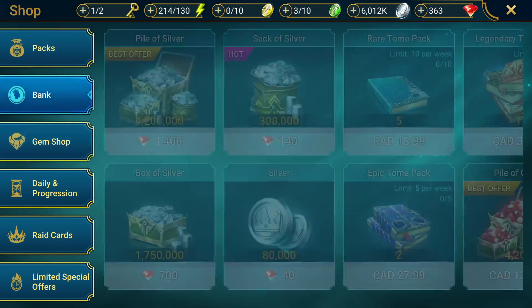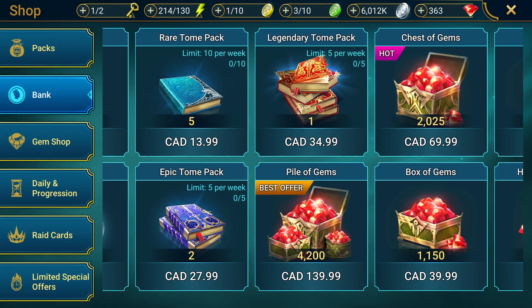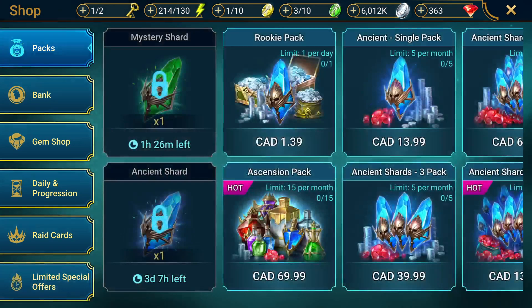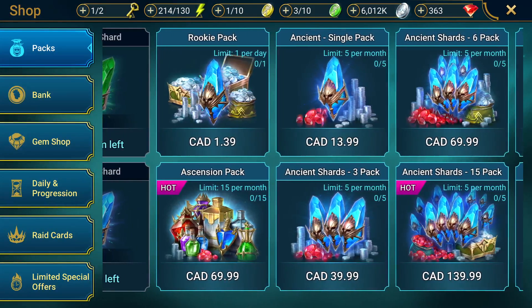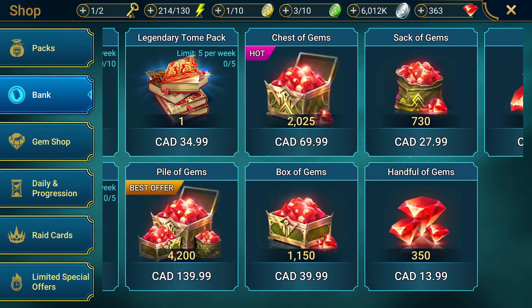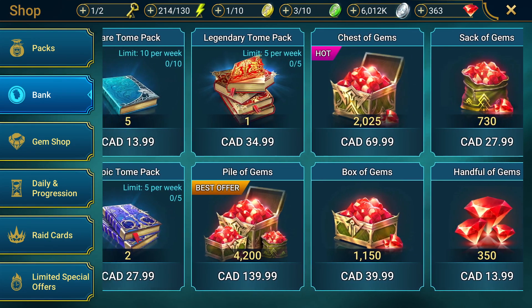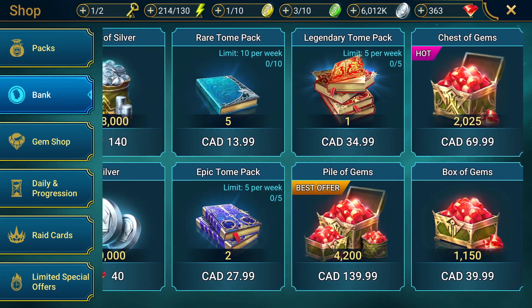Just giving you some ideas of how much money that would cost — 4,200 gems is $140 Canadian, $99 US. So times that by 550, and that'll give you the general costs, plus the other limited special packs that he bought — the one that had 40 ancient plus three sacreds. You're looking probably close to about $5,000 to $6,000, which is incredibly expensive for one champion.